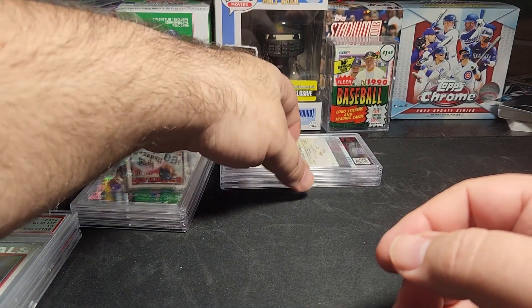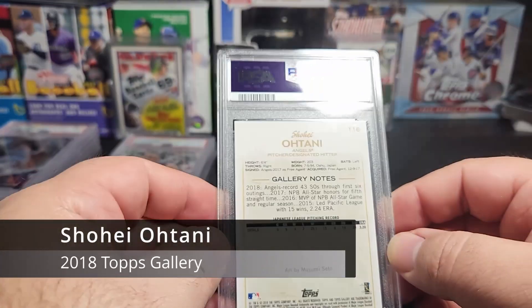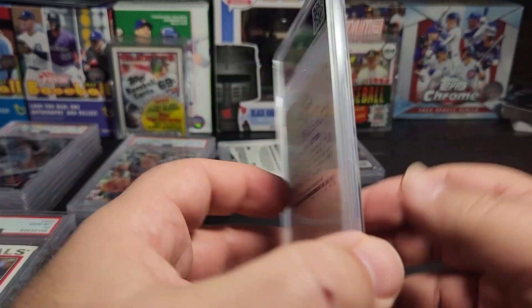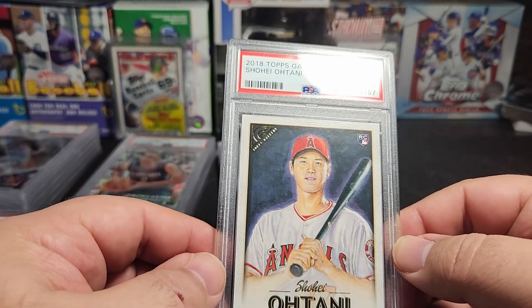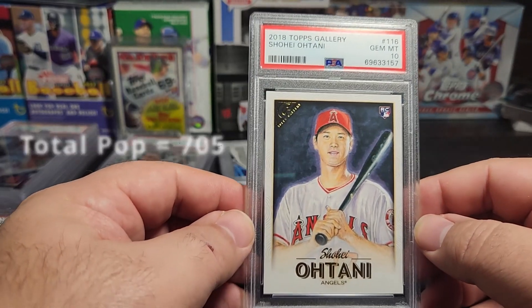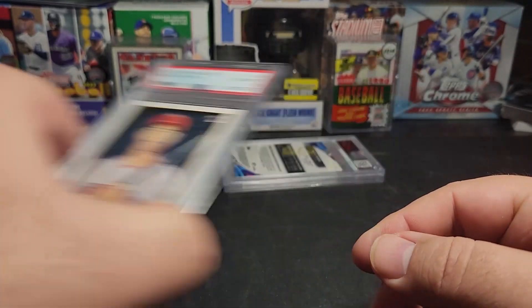Now we got some Shohei Ohtani from 2018 Topps Gallery — so it's a rookie card — and we get a 10. Ohtani is always nice to get a 10 on. Ohtani rookie cards are still up there in price.